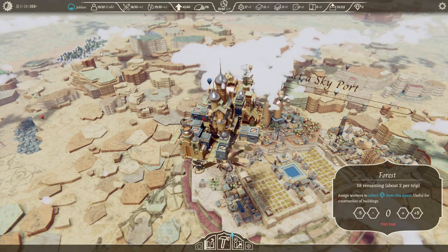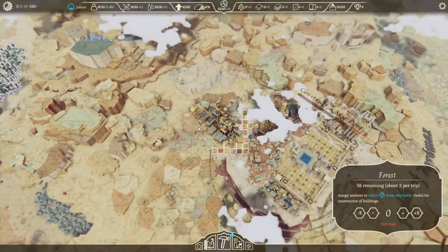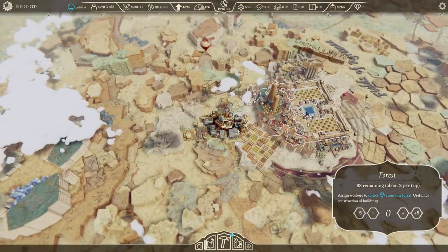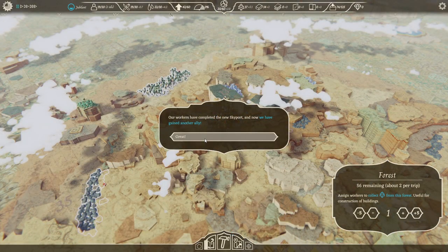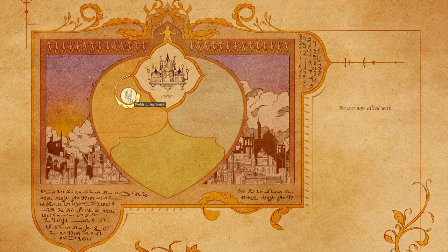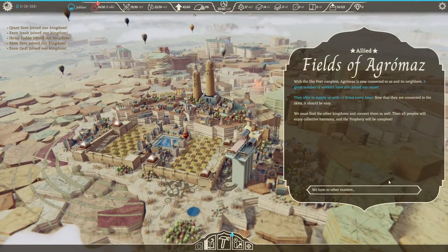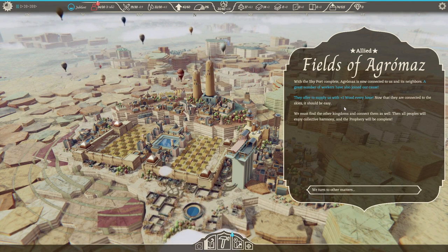Okay city, we're building you a skyport. We need to find some relics though. We can get some coal. Can't reach — I need better range on my planes, that's what I want. It's fancy how the floating constructed skyport banner turns based on where I am. We've completed the new skyport and that makes our alliance official. We got a little fields-of-Agromaz icon.